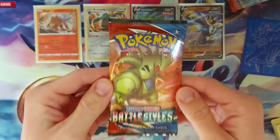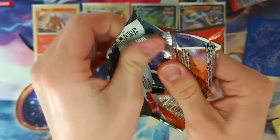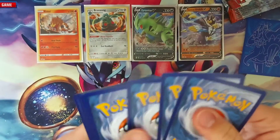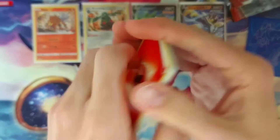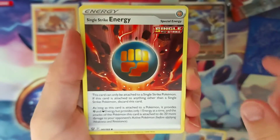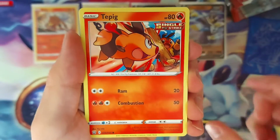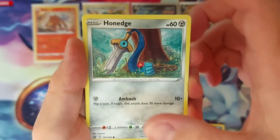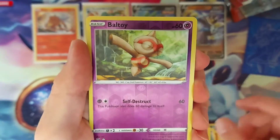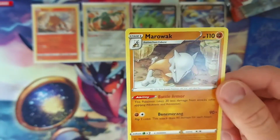Can we get the second Tyranitar in the second Tyranitar pack? Code, four cards, Fire Energy, Camping Gear, Murkrow, Tepig, Onix, Electabuzz, Ball Guy, Reverse Holo Ball Guy — double Ball Guy, boys — and just ending it with a normal Marowak rare.